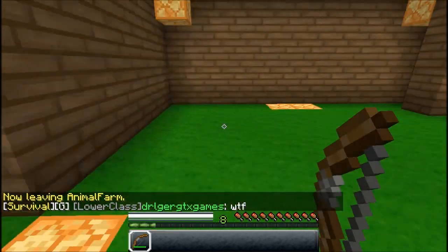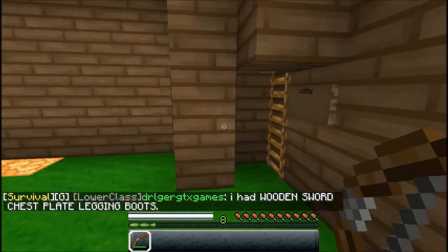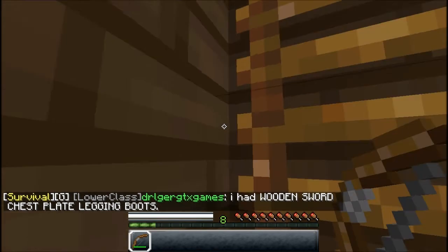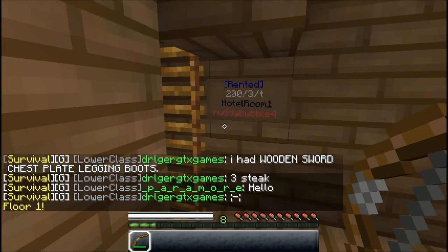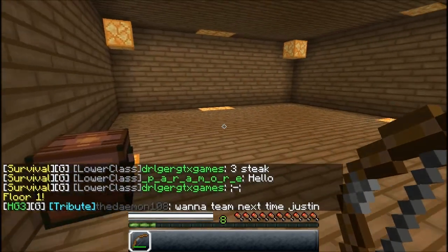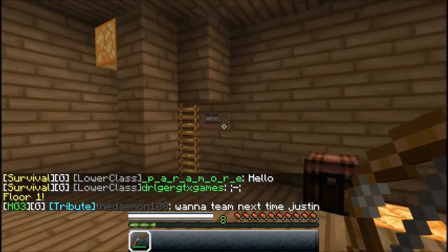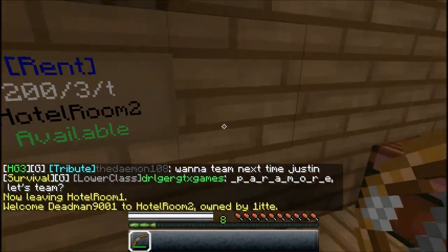Not sure if he's figured out how to do the permissions, but this is the lobby — you can come up here. He has Floor 1 rented, and someone's actually living here. Well, congratulations! We have our first renter.